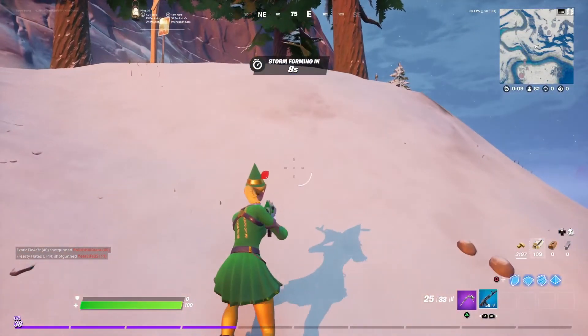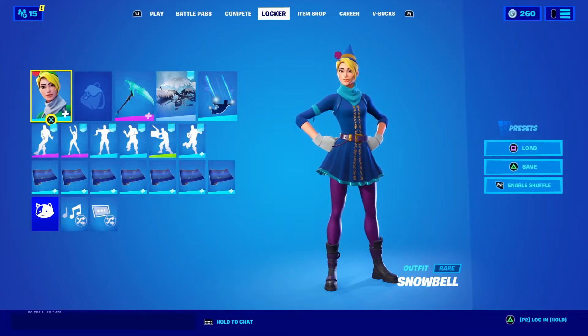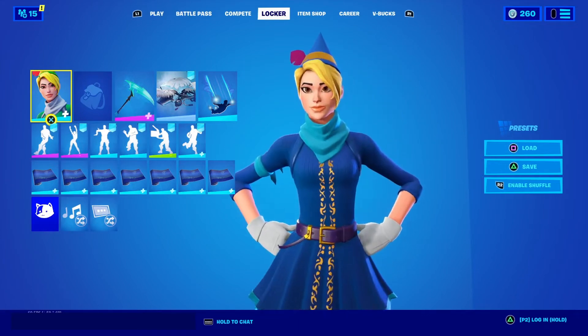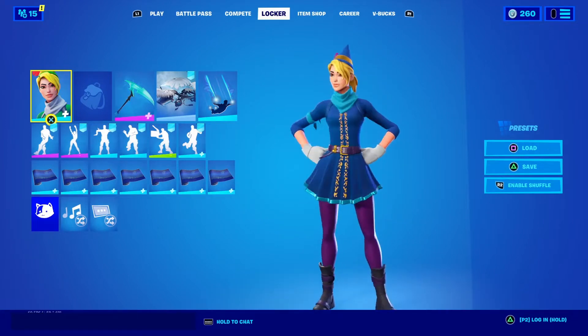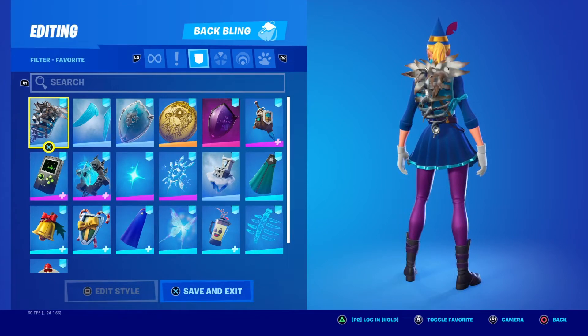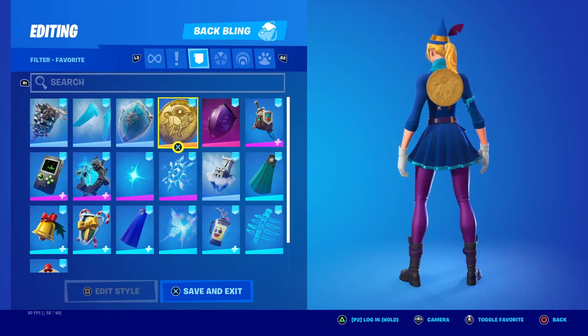Now let's get on to combos and gameplay for the next edit style. We're going with the blue edit style — it's obviously blue with little gold parts all around the skin, and then the leggings are a purplish color which adds some diversity into the skin.